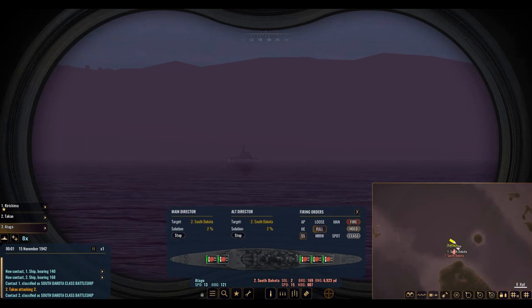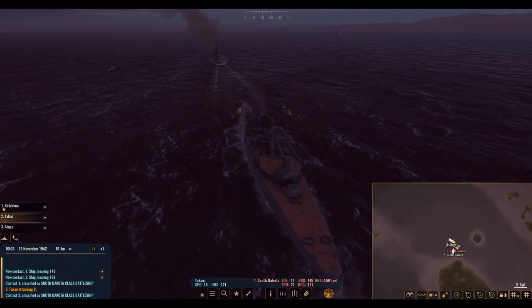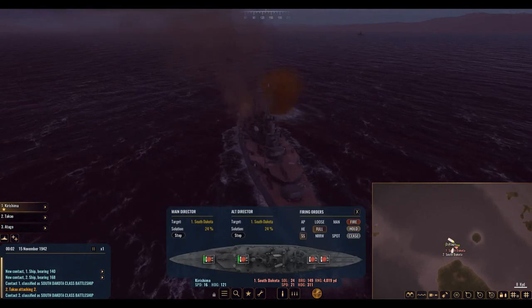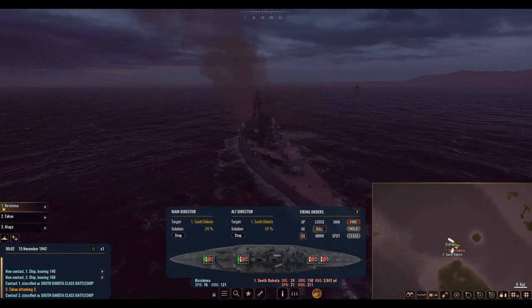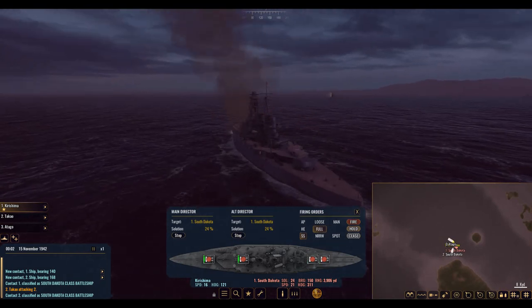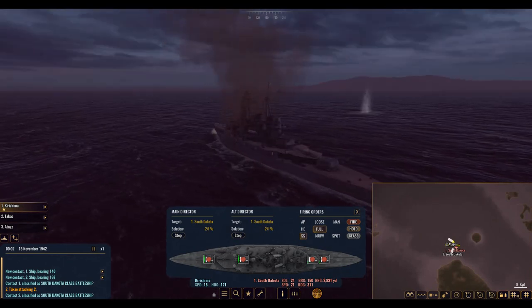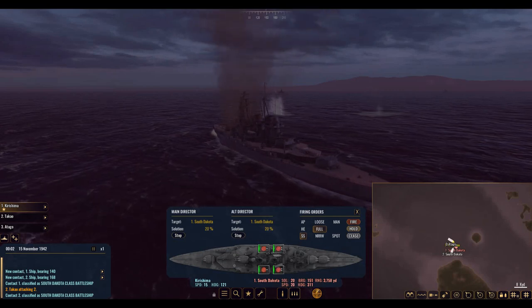Let's see if the target solutions have improved for our frontal ships — maybe they haven't. We've already got a fire going on here. At 24 percent, that's really not good, but at this distance we're getting hits because we're so damn close to the enemy. We're firing those secondaries — come on now.